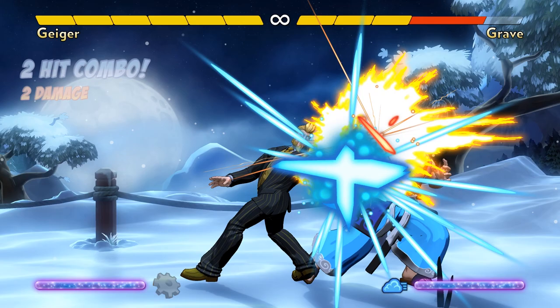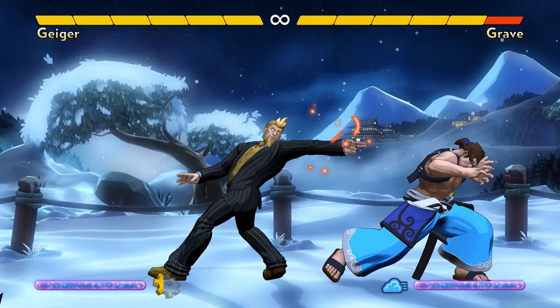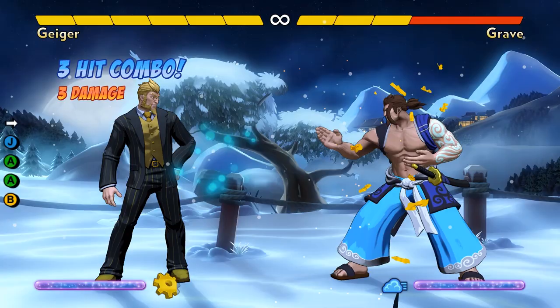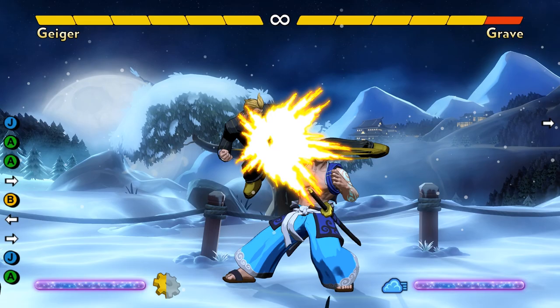Geiger's ground normal moves all have very different purposes. His forward plus A backhand is a long-range, fast poke that can potentially combo after a Time Spiral. In order to do this move, you have to hold forward though, which means you'll lose your gear charge. That can be worth it because his backhand is that good of a poke. His neutral A punch has short range, but it can cancel to specials, letting him combo to either Time Spiral or Flash Gear. Remember to keep holding neutral or back or you'll lose your gear charge.